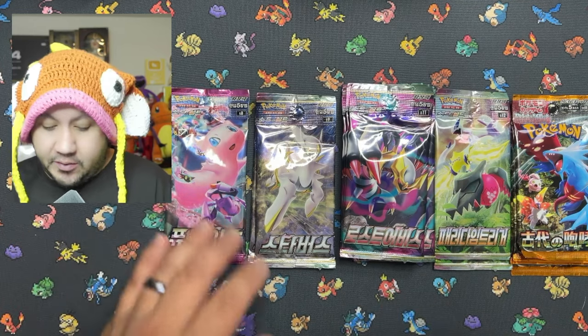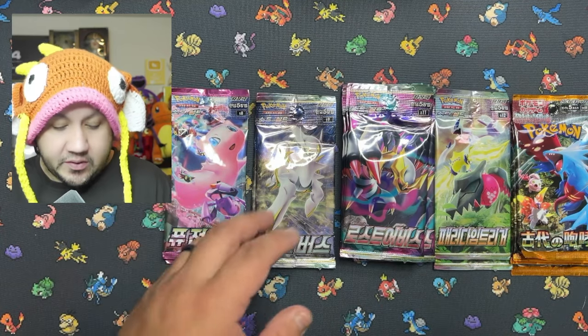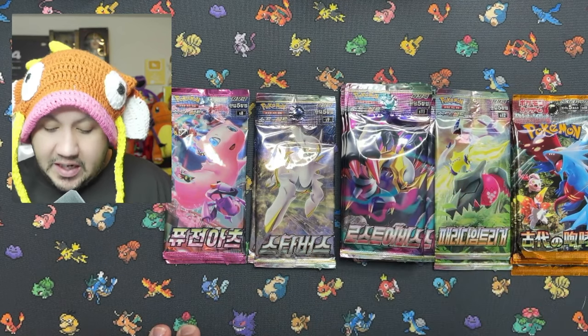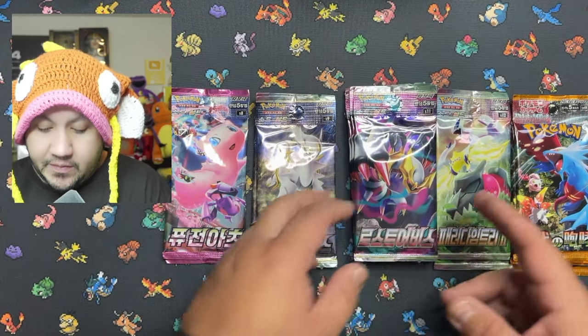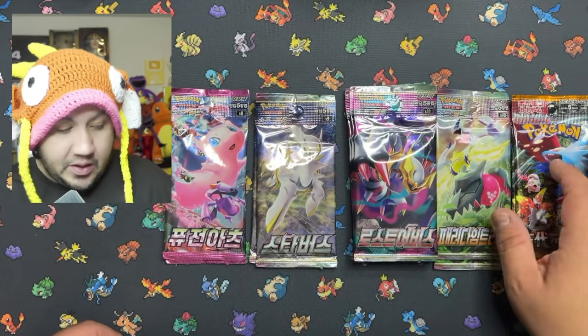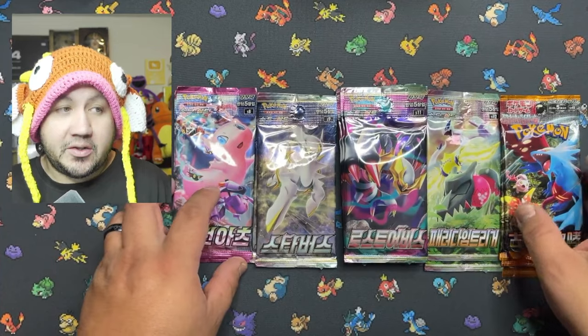I got two packs of Fusion Strike, two packs of Japanese Brilliant Stars, eight packs of Japanese Lost Origin, two packs of Silver Tempest, and three packs of Paradox Rift. So we got a nice little mixture to open up.